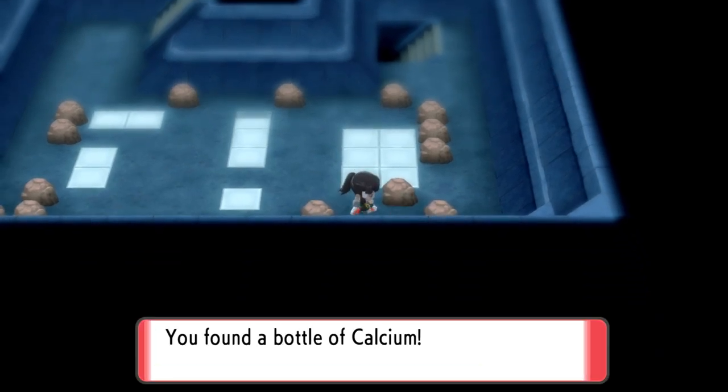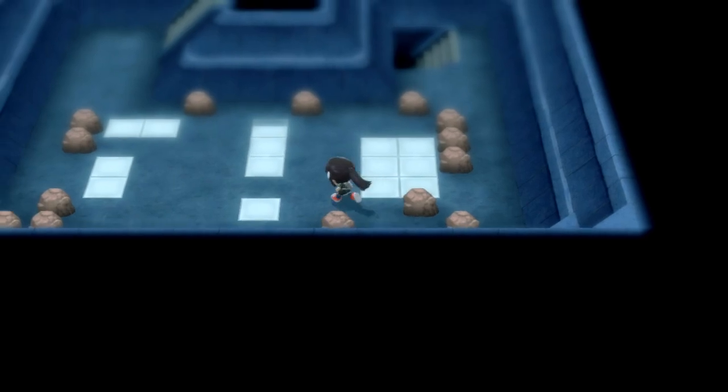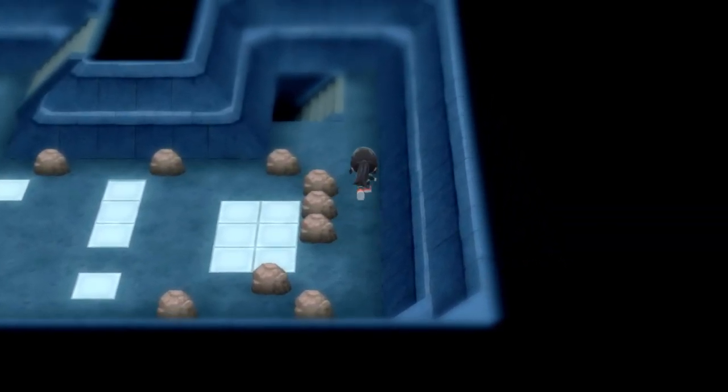I see an item here — I need to grab this calcium. It's for EV training. EV training is big, and calcium costs money. So go ahead and go down to the next floor.